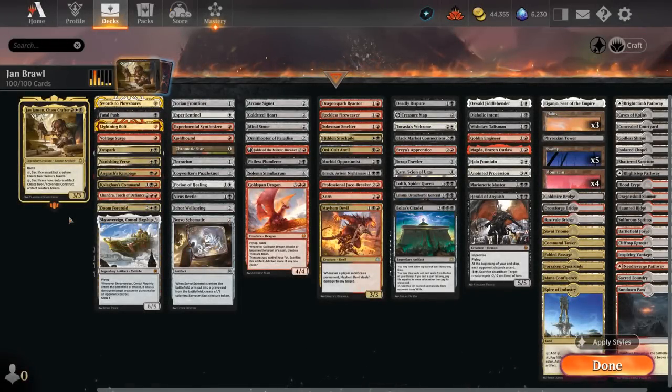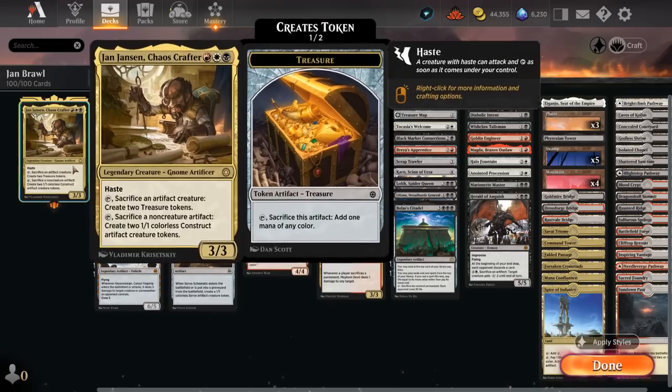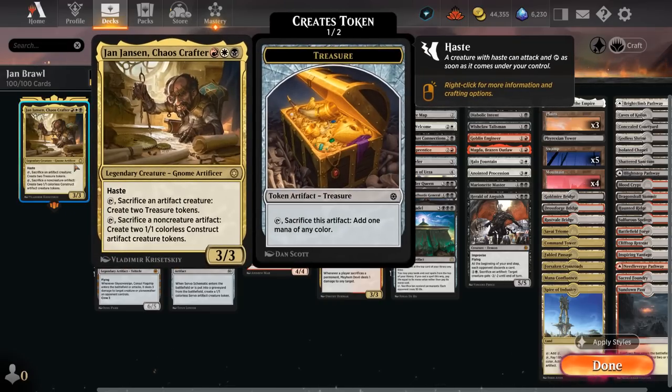Hello and welcome to another Historic Brawl Games video. Today we're taking a look at a Mardu Colored Artifact Sacrifice deck featuring Jan Janssen, Chaos Crafter, as its commander. This deck was suggested by one of my supporters on Patreon.